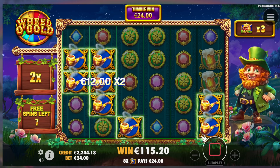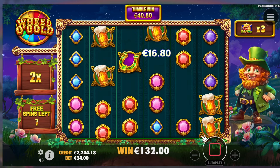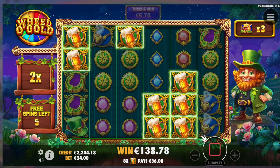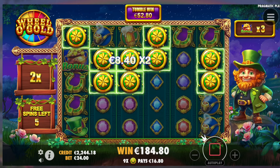He collects the bonus symbols there. Maybe get a tumble win and then the wheel shows up on the right side and you multiply it, maybe randomly. 6 more spins to go, I'm stuck at 2x multiplier, it says there on the left. 36 euro tumble, hasn't really paid that much.